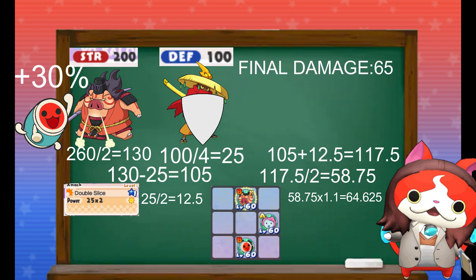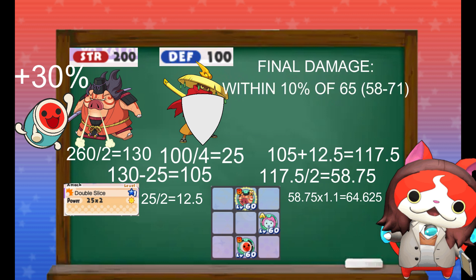However, this doesn't mean the damage will always be exactly 65. Like every other RPG, Yo-Kai Watch has random damage rolls, and the margin is within 10% of the calculated number. This means the damage is actually a random number between 57 and 71, rounding down. Since this attack hits twice, the roll happens individually for each hit — the first hit may be 62 and the second might be 58, for example.